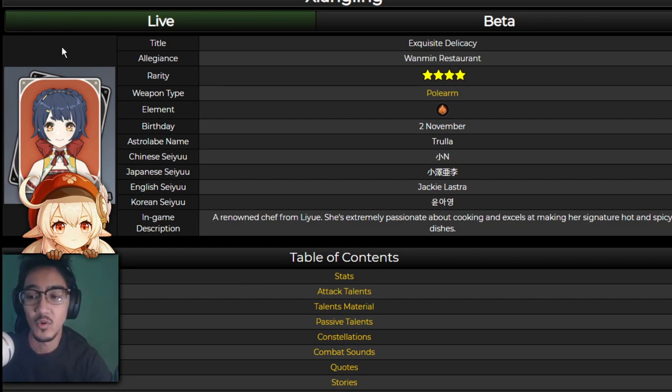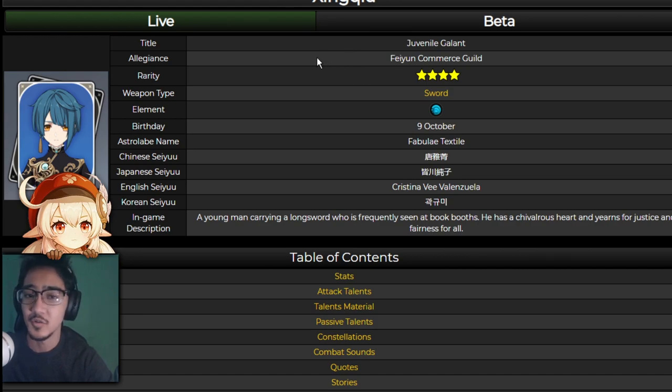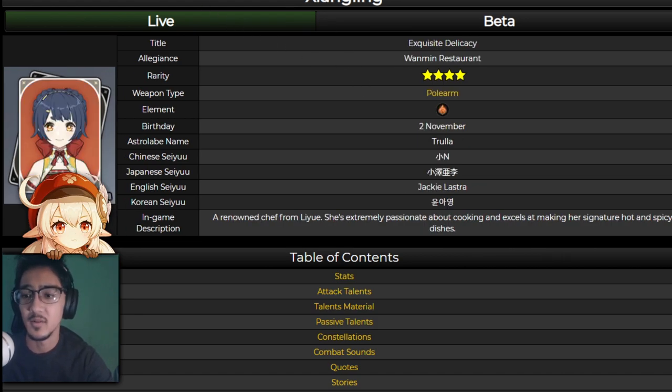Think about whether this character is going to work on your team and if you're going to get the desired elemental reactions or damage output you want. For example, if you had a Diluc on your team, you might reconsider if you want Xiangling — you do get the elemental resonance, but you'll get a lot more damage using Xingqiu. Vice versa, if you're running Childe, Xingqiu is still a good pick, but having that melt damage might be a little better. Just make sure it implements well on your team.